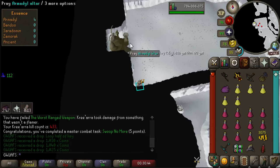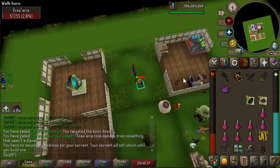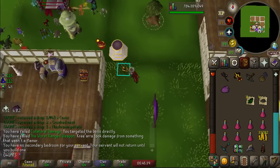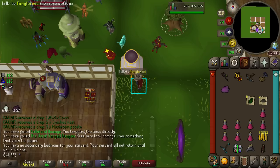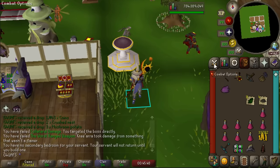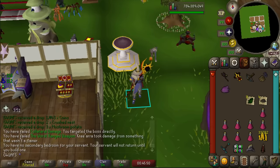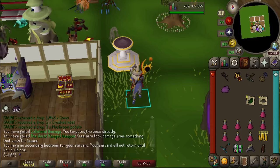I'm also just now realizing I forgot Bones to Peaches — that would have been so helpful. It's the first trip trying this method, I expected it to be insanely scuffed. I don't know if I'm just doing something wrong, but Kree'arra is hitting me so hard it is not even remotely funny. Every single kill within 20 seconds of starting, I am at like 10 HP. I just watched a video of somebody doing this and they were barely ever having to brew.